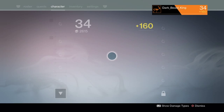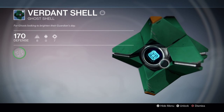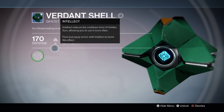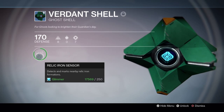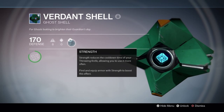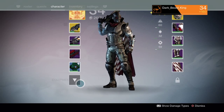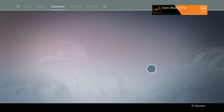Let's look at the Ghost Shells — now these actually have a purpose too, just like the cloaks. This one detects and marks nearby relic iron formations, which I don't really need, but it gives you defense, a tiny step boost, and stats like Strength and Intellect. That's certainly helpful.